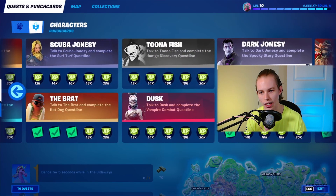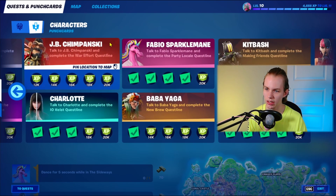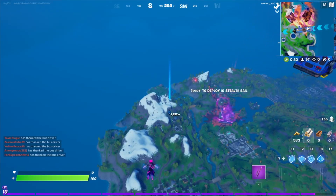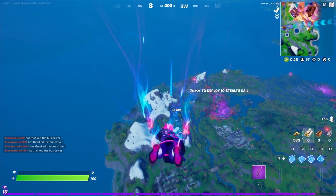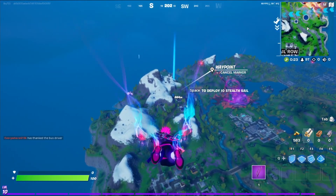Accepting quests is super easy to do. All you need to do is decide which character you want to accept a quest from — in this case I'll just pick JB Chimpanski. Click him, then scroll down on the map and look around very carefully to see the point at which the character is located. Once you have the character location marked on the map, all you need to do is jump into either a solo, duos, squads, or even a team rumble match.